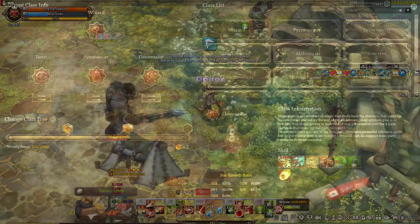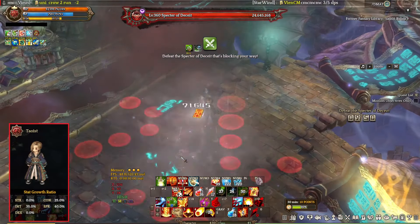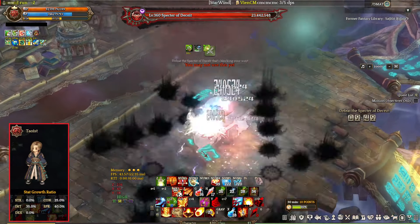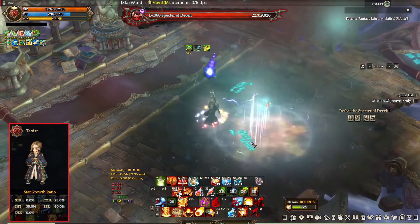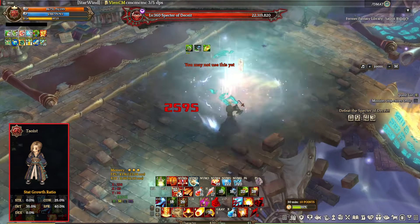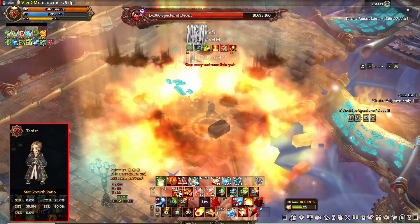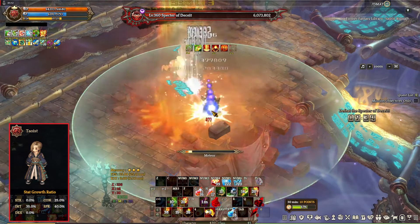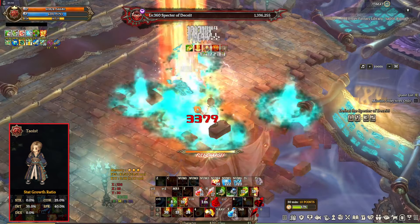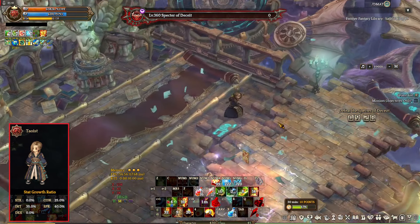Now for the Wizard Class 3. First is Pyromancer, Elementalist, and Taoist. This one is good for endgame because a good chunk of the endgame content is doing Challenge Mode. This build makes Challenge Mode easier because it offers a myriad of area attacks that work well for mobbing, and a fair amount of crowd control spells that stop enemies from moving. Boss fighting capability, on the other hand, is fine.